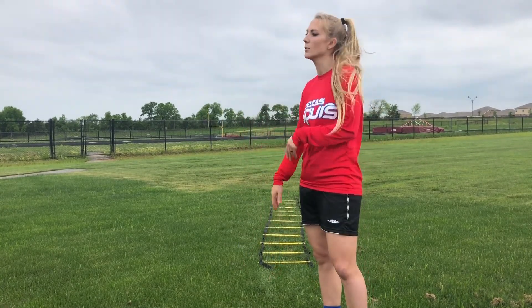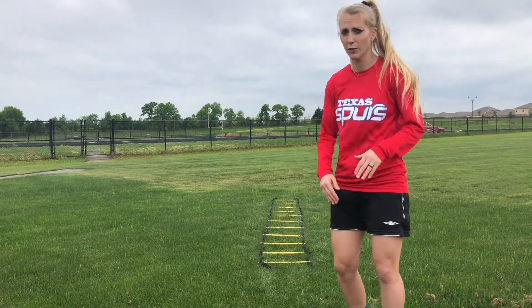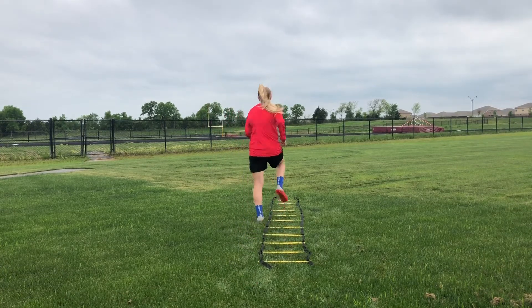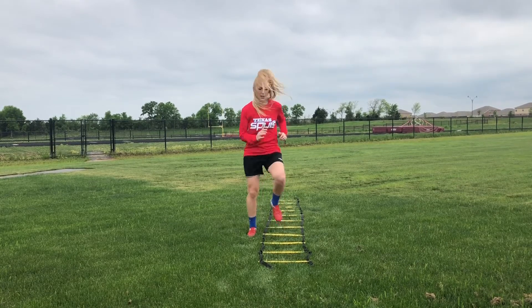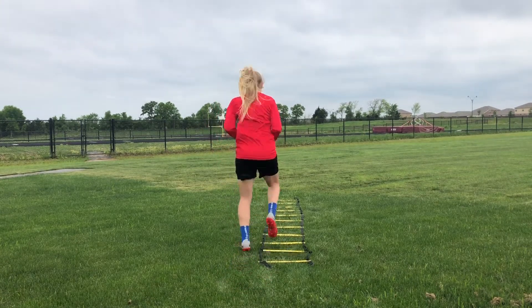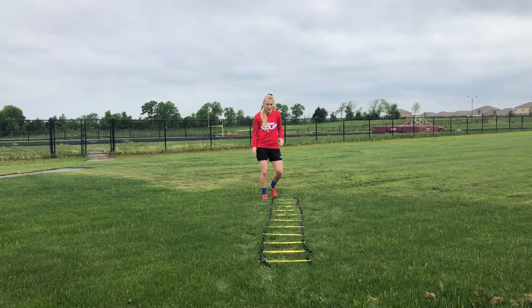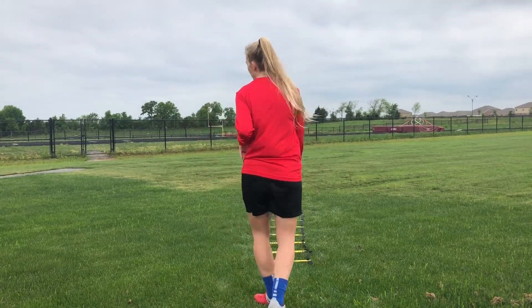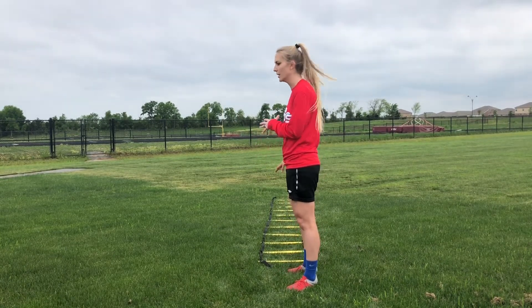Next one: right foot goes over the ladder, exploding, left foot stays down. On your way back, left foot goes over, exploding, right foot stays down. Left foot back, right foot there, left foot back. After that, you're going to do karaoke through the ladder — just pick a direction, same as you would do without the ladder, but now you're actually working your coordination in the ladder.